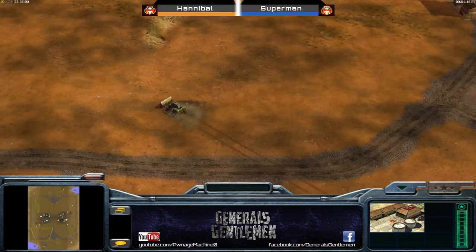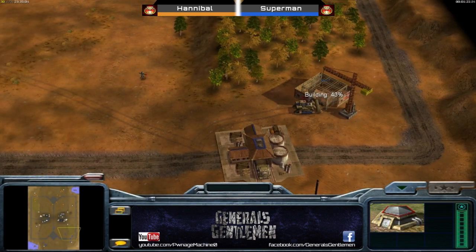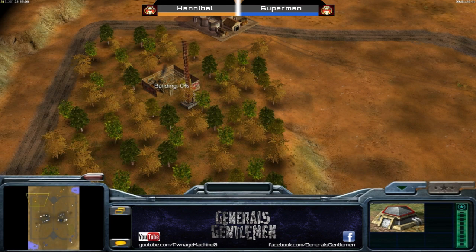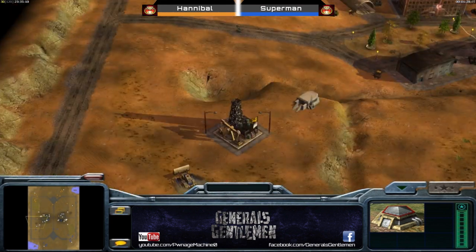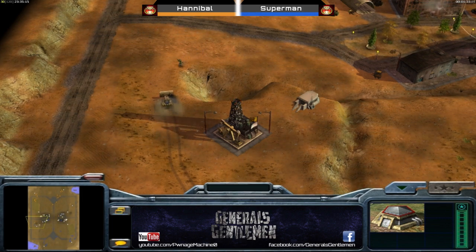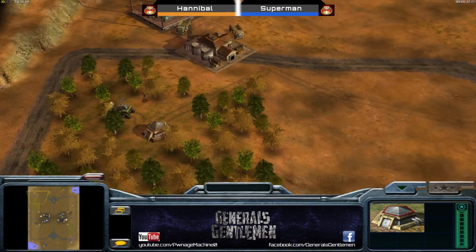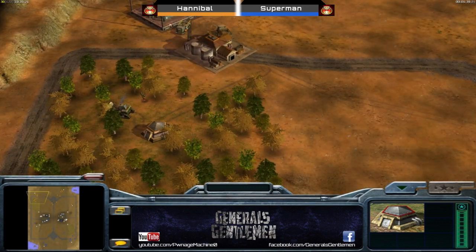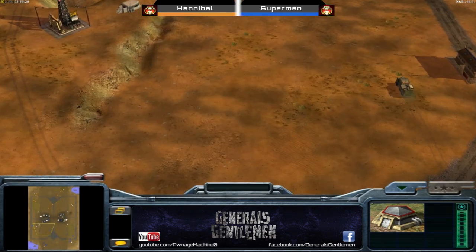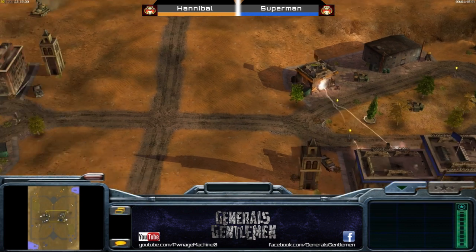It does make it a lot harder to get harassed by outposts if you have walled off your war factory. Looks like Hannibal is definitely going for his oil. Getting a bunker though, so probably going to prevent flame tank aggression - and so is Hannibal. Defending those flanks, which isn't a bad move. With a couple of tank hunters in a bunker you're halfway there to defeating the flame tank.